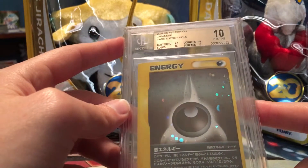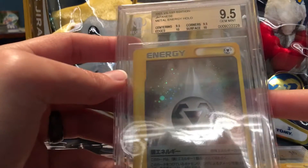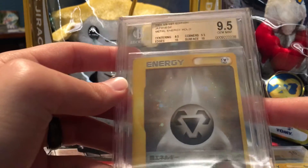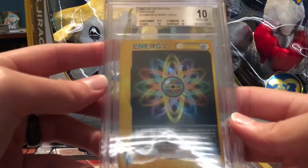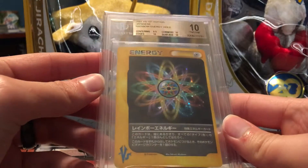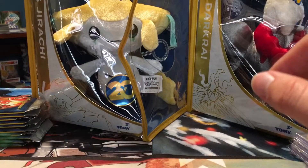Moving on to the energy cards — I'll go kind of quick here. The Darkness Energy got a Pristine 10 with the 9.5 being on the centering. The Metal Energy got a 9.5 with two 10s and two 9.5s. And then the Rainbow Energy — which looks really nice, I like this card — got three 10s and a 9.5, so an overall 10.